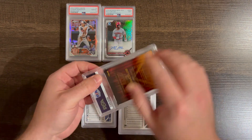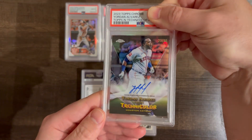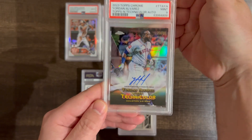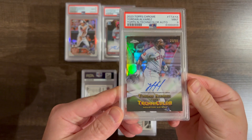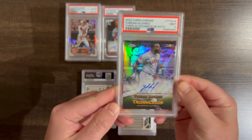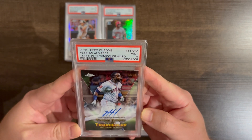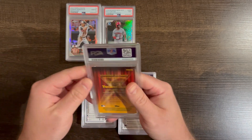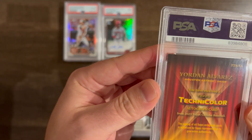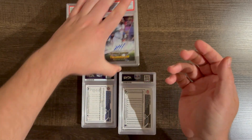Yordan Alvarez — this is the Technicolor out of 99 auto from Topps Chrome. This may have had a surface issue, I don't really remember. Yep, nine. The back left corner up here looks a little white — top left. It's okay, I'm okay with that.